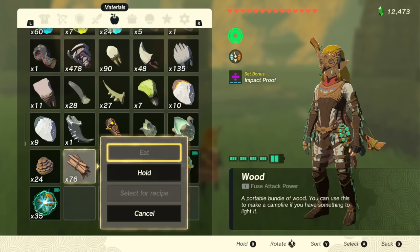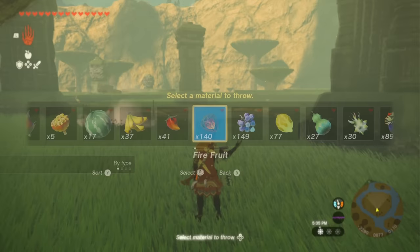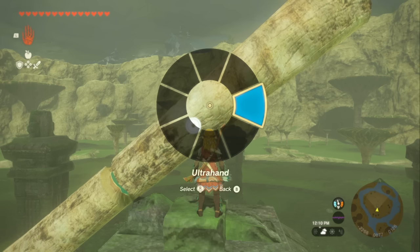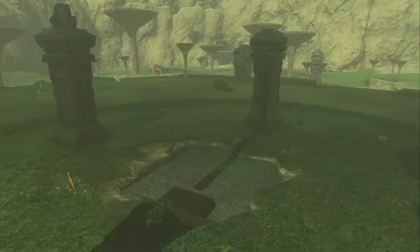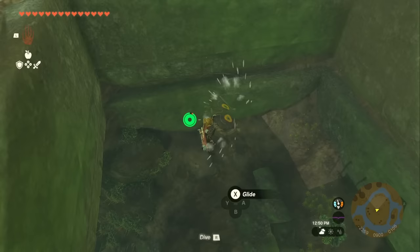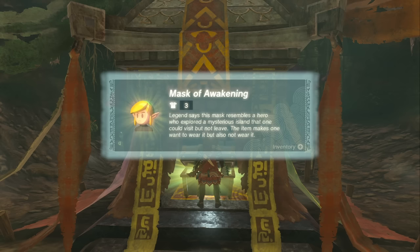You can also check your mini map for orientation. Hold some wood, drop it on the ground, then throw a fire fruit or use a flint to start a campfire. Sit at the campfire and set it to noon so it's not raining. Then climb up the tower — use a rocket if it's raining. Activate Ultra Hand, grab your giant pole, and position it on the tower so the shadow lines up perfectly with the other pillars to open the door. It must be done around noon. Hop down into the hole, run down, open the chest, and you've got the Mask of Awakening.